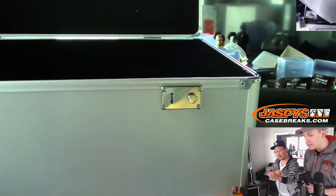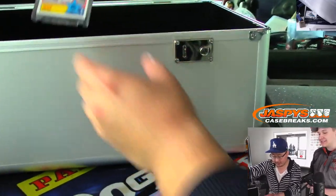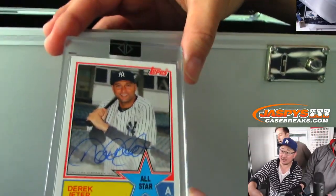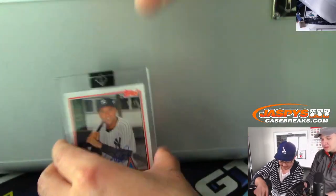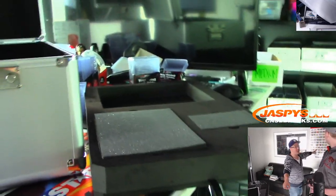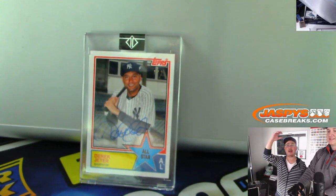Let's set that over here. Let's do the left side first — the left is the Jeter. There's the one-of-one Jeter — it's got a nice autograph. I believe that is Gary Margolis — 1983. That's the all-star insert. Gary with the Jeter one-of-one — all aboard the Big Hit Express!